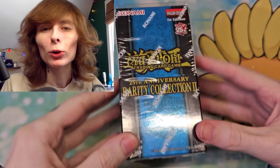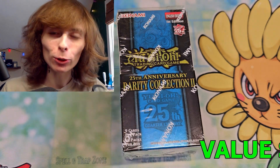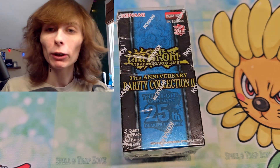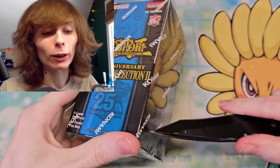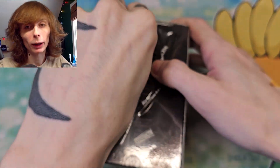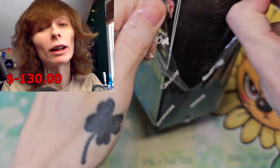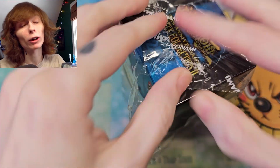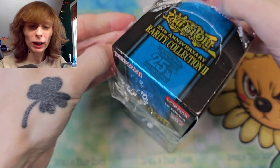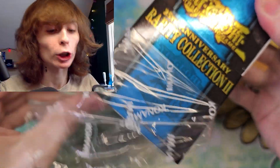Rarity Collection 2 — we're going to put it to the value series test, because I wanted to wait a little bit to do this. So if you're new here, the value series is we only count things over a dollar and they go towards our total, and we're trying to make our value back. This costs $130, so we're trying to make $130 in value back off of cards only over $1. Let's find out if we can do it. I am doubtful, but you never know.